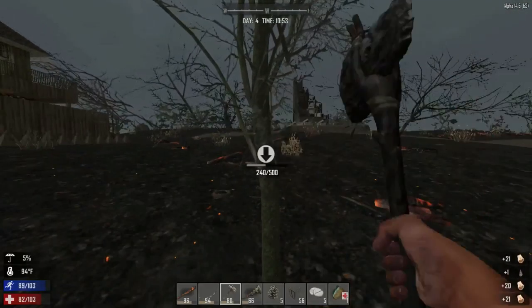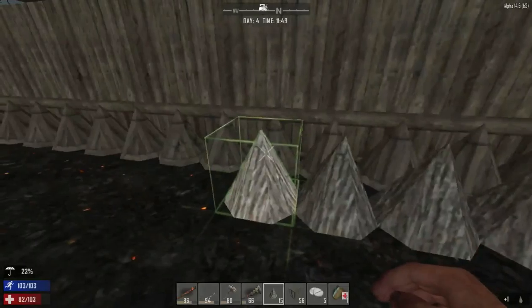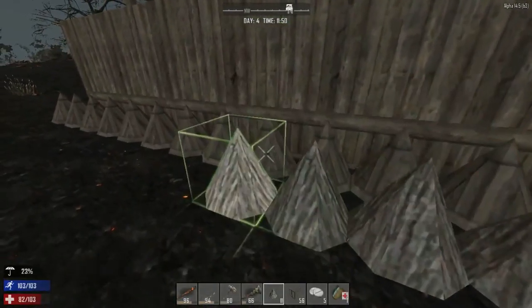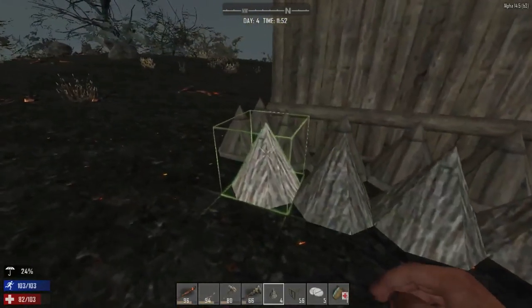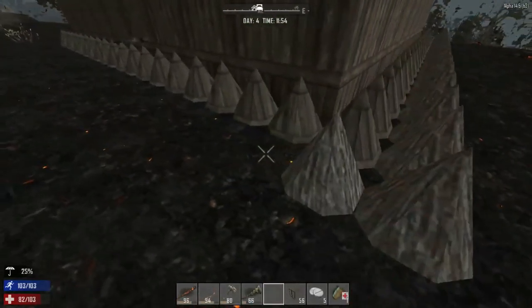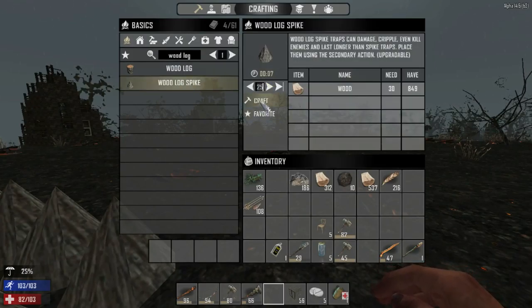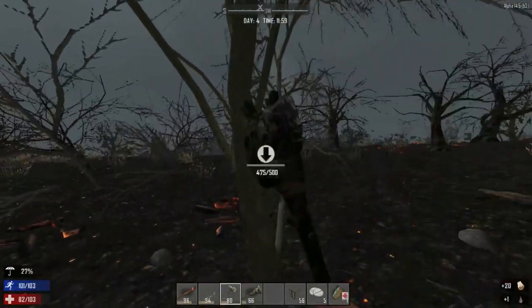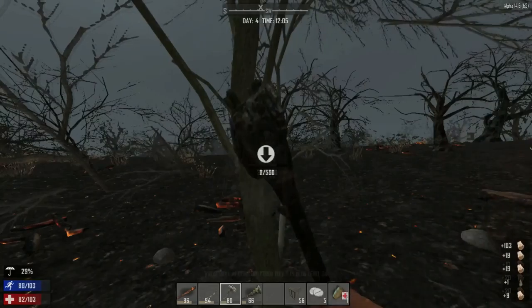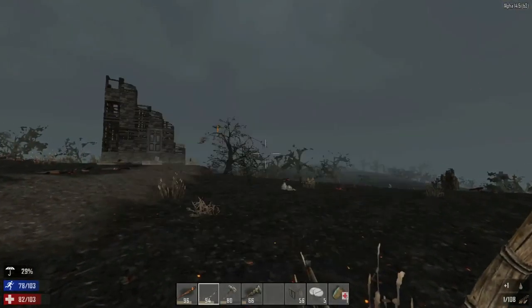I'm going to run around here, harvest, and add on to my defenses. I'll come back when the airdrop comes. So here we are - I've done repairs, now adding on to the existing spike system. We're going to have to do more crafting and harvesting. 25 more of these guys. Oh, there it is - let's go get it! We should have a good inventory.